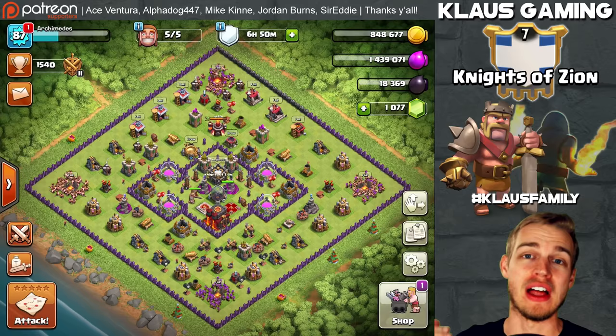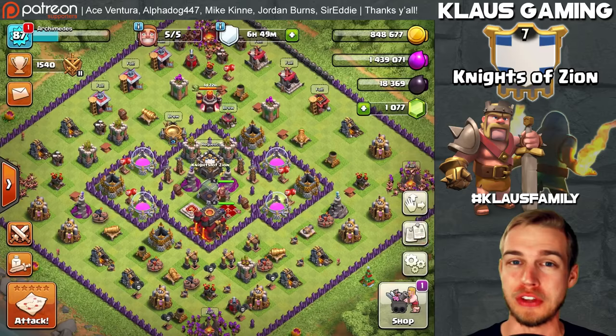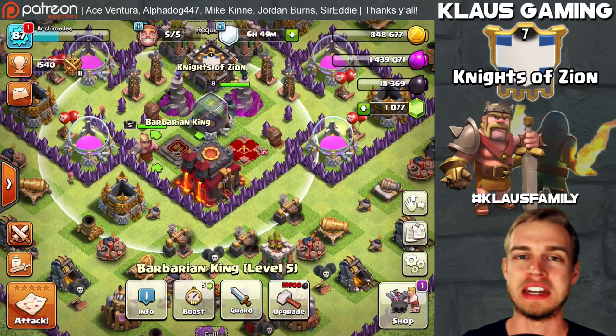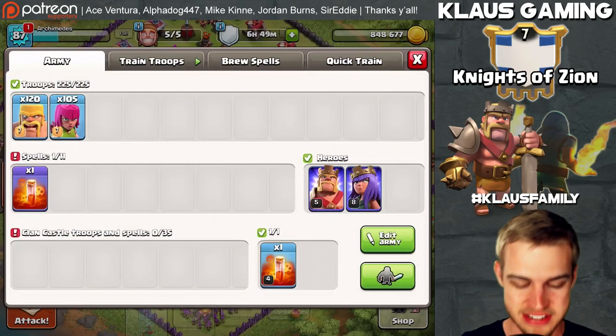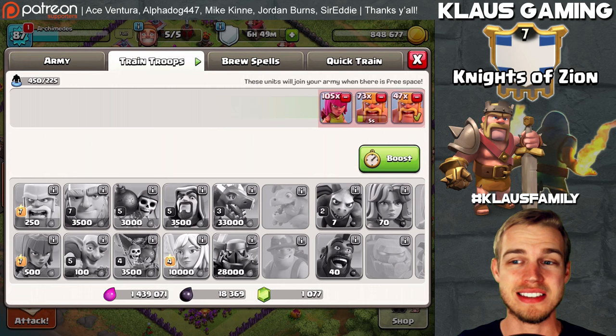Hey guys, it's Klaus and thank you for tuning in to today's episode of Let's Fix That Rush. It's our special one-hour barch and chill series we do about every two weeks, and this is the account that needs it the most. For those new to the channel, this is my rushed account that I inherited - it's a town hall 10 that had a level 2 king, no archer queen, and we've made it our mission to make it a better account. Today since it's our special one-hour barch and chill, I'm going to be boosting my barracks and you guys are welcome to join me.